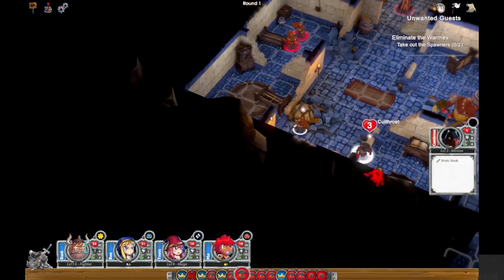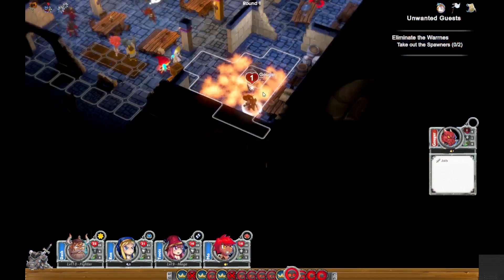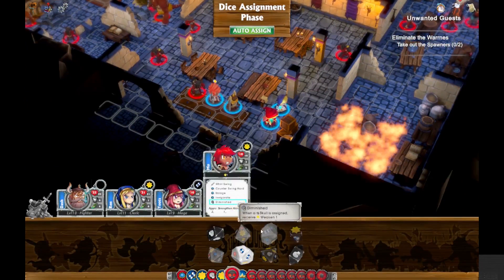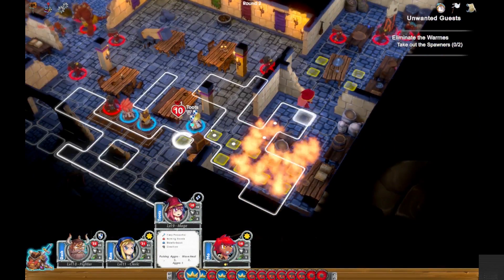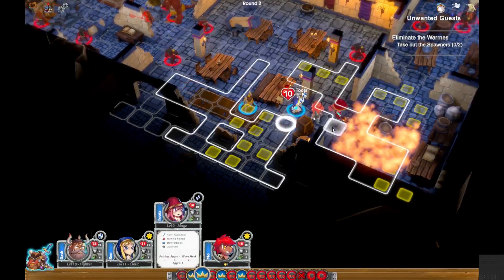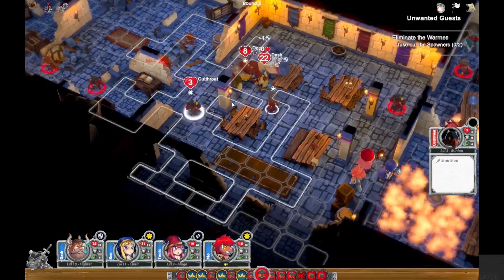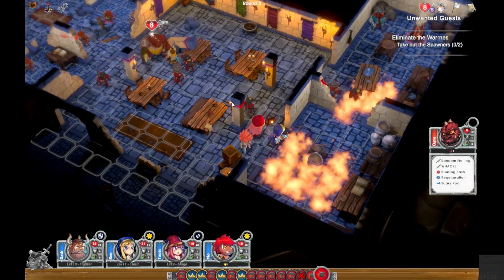One of the cool things about this game is that before every bounty, before every mission, you get to pick who you want to take on it. That way, once you get some of the cooler characters — I'm not going to say anything to avoid spoilers — but once you get some of the characters near the end of the game, you can take them back into these early missions and see how they do. There are some pretty cool characters later on. Let me know which one's your favorite down in the comments below — I might even reveal mine.